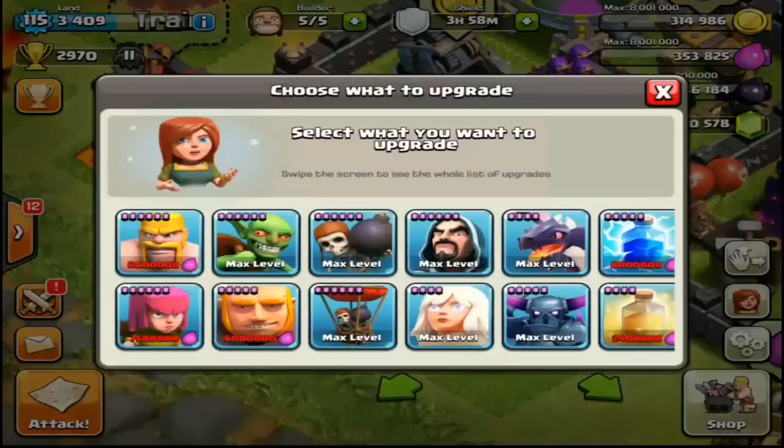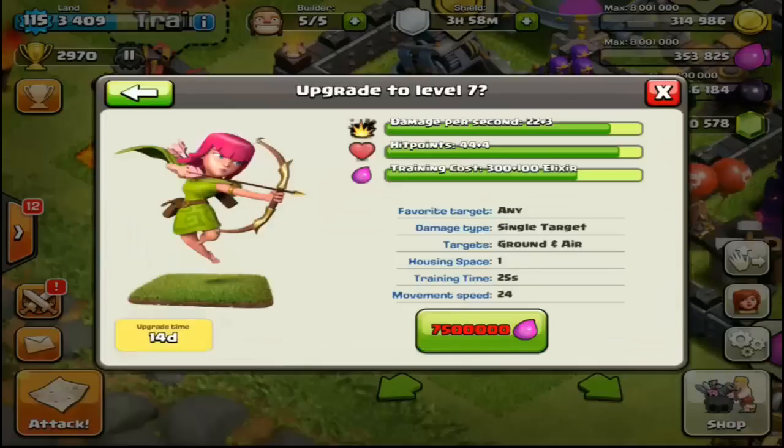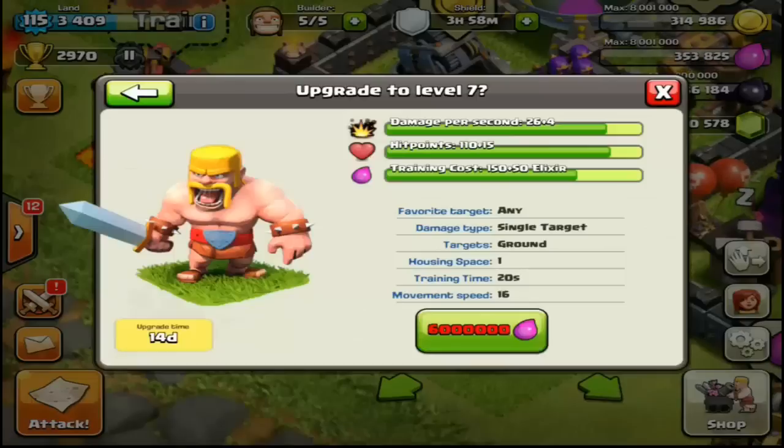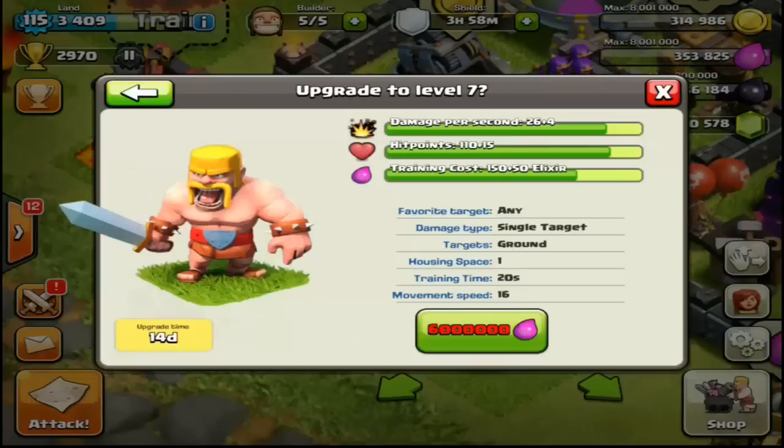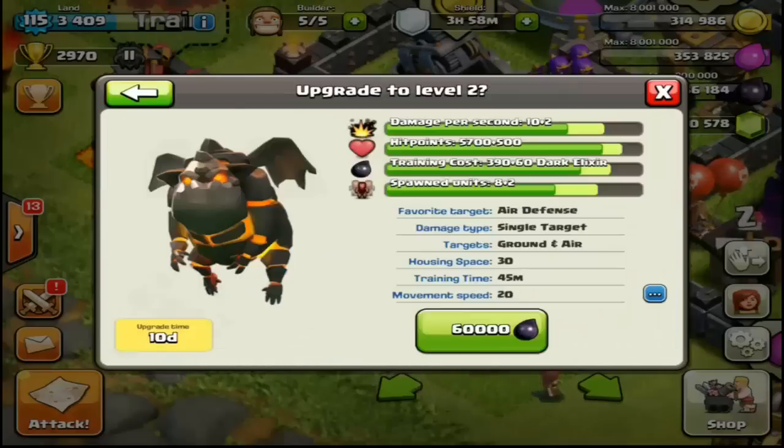Another big part of this update: new troop upgrades. We got the Barbarian to Level 7 and the Archer to Level 7 as well. The Barbarian has a pretty significant boost — plus 4 health. Everyone is raving about the barching strategy for farming; you can get so much loot for such a cheap cost. These Level 7 tier-1 troops are really going to help people in Champions League start barching and destroy big bases for mega loot.